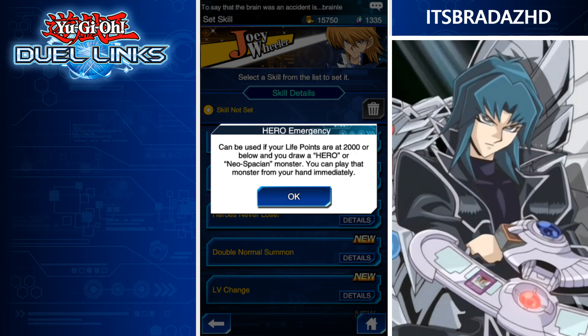Hero Emergency — can be used if your life points are at 2,000 or below and you draw a Hero or Neospatian monster; you can immediately play that card. This might be a bit better because you get a free summon regardless of what the hero is. If you already had your Neos on the field, you could summon out your Neospatian or another monster. I quite like that skill — Hero Emergency. That'll make me play Jaden a bit more when we do get more Neospatians and heroes. So Konami, get on that.